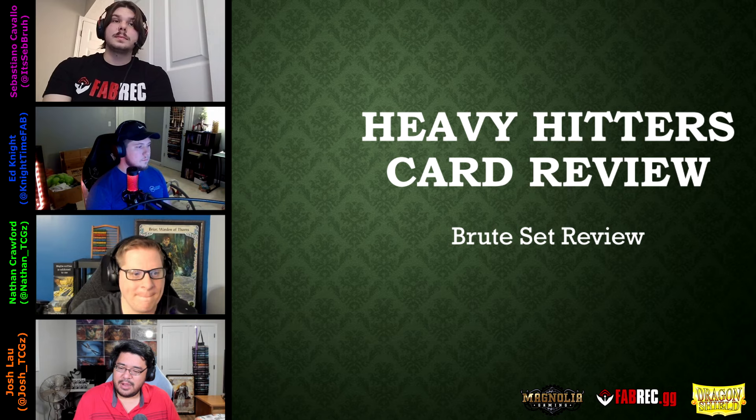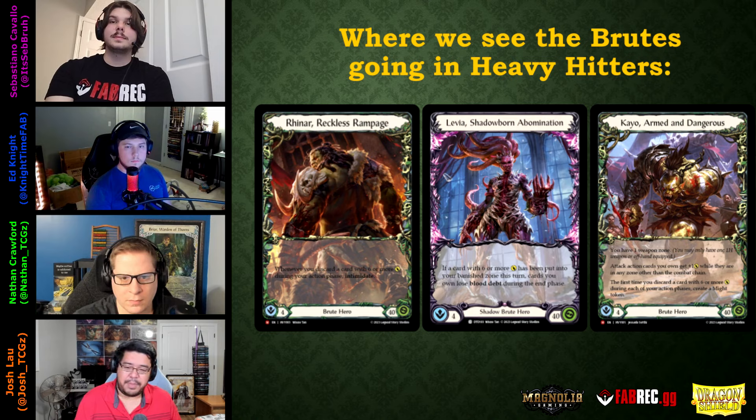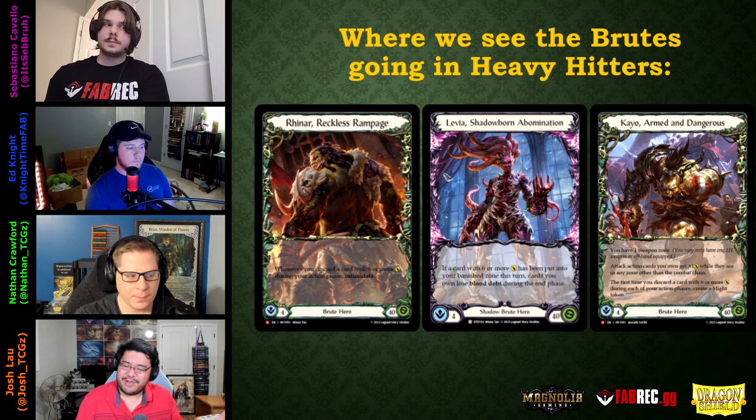Let's look at the Brutes of Wraith. On the left is Reinhard, Reckless Rampage — an OG with brand new art. His hero ability: whenever you discard a card with six or more power during your action phase, Intimidate — choose a card at random from your opponent's hand, banish it, and they get it back at end of turn. This gives him pseudo-evasion and turns on cards like Barraging Beatdown and Pulping.